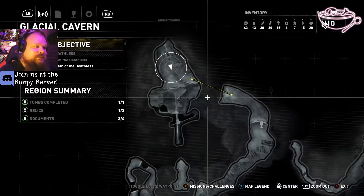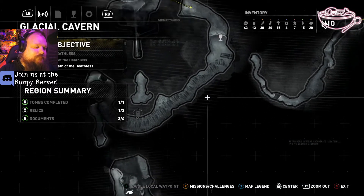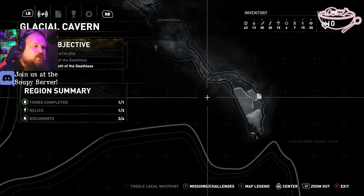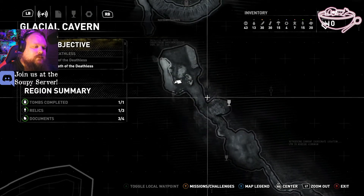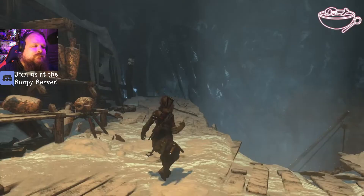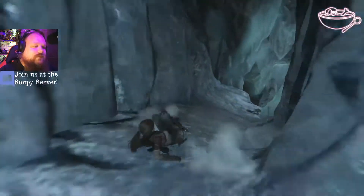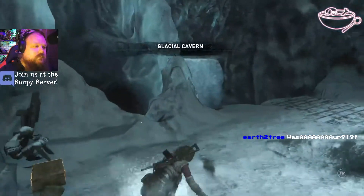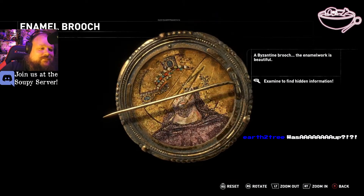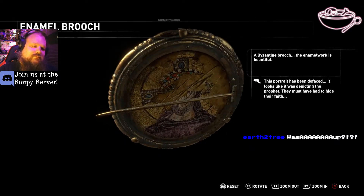So we've done here. There's a relic there. Missed a relic and documents back there. We can circle around and get it. Byzantine brooch — the enamel work is beautiful. This portrait has been defaced. It looks like it was depicting the prophet. They must have had to hide their faith.